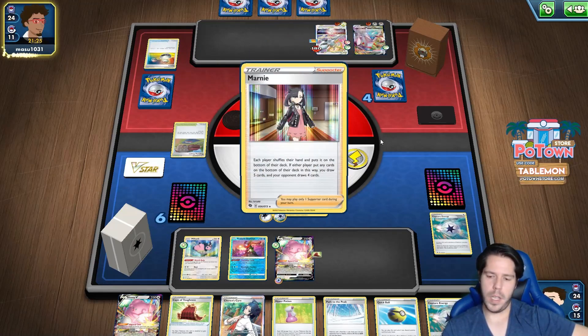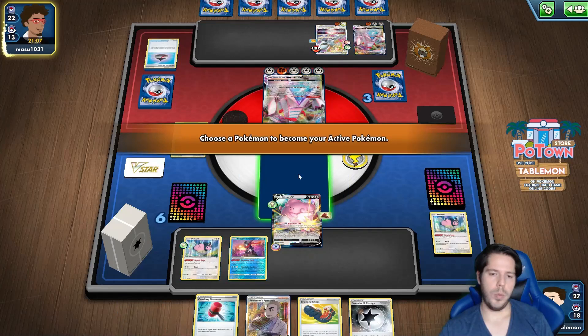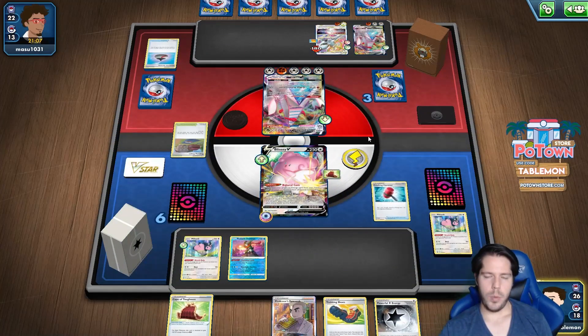We do get Marnied out of our path, which is not ideal. Miltank is definitely going to take damage and I'm not going to be doing a lot of damage. The perfect combination would be Crushing Hammer plus Path to the Peak - that would be the best thing. I would like to keep this card.